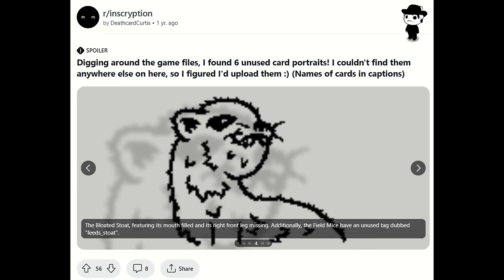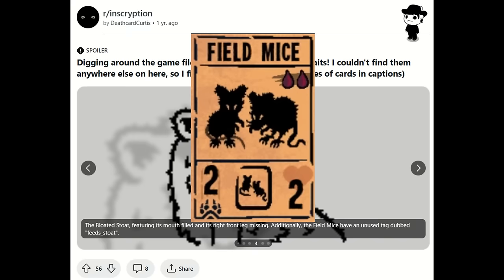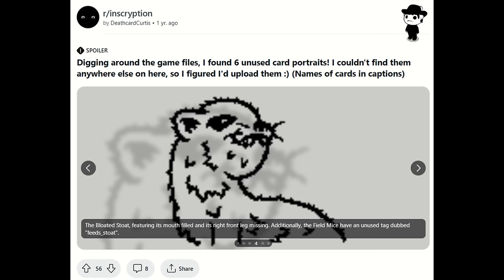Another interesting thing about the Bloated Stoat is that in Sacrifices Must Be Made, this triggers when you sacrifice a rabbit. But here in the main Inscryption game, according to Death Card Curtis, the Field Mice card has an unused tag called 'Feeds Stoat.' So maybe originally it would have had to do with the Field Mice card making the Stoat become bloated.